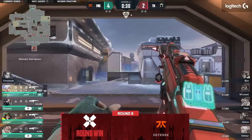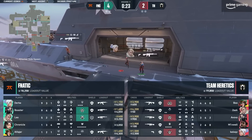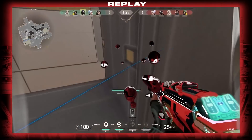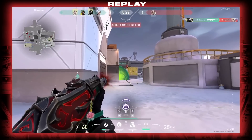So we just talked about how Fnatic played A aggressive for the first time — that catches Heretics off guard. Now in their head too, they're like, two rounds in a row, Durka's flanked us into B main. That's something they're going to maybe commit players to, to play deeper. Especially if their Killjoy is falling on these initial hits and they don't have the turret for protection.